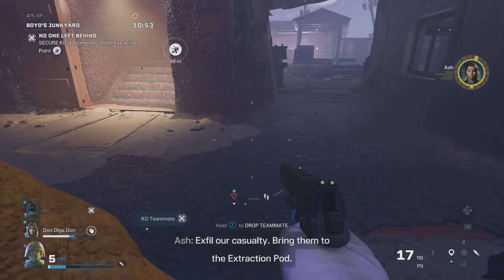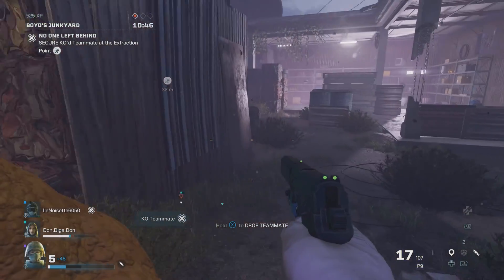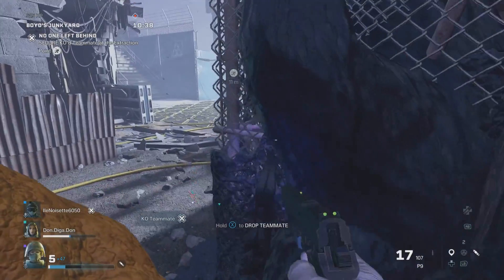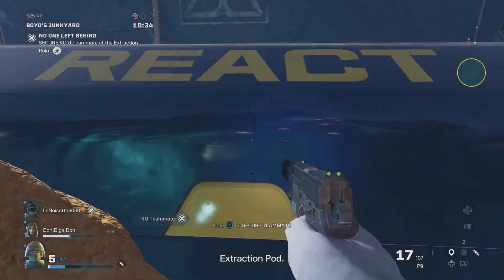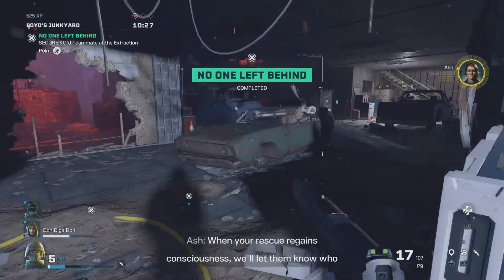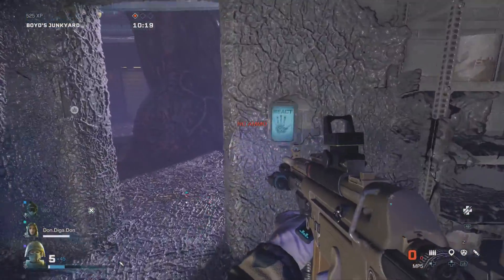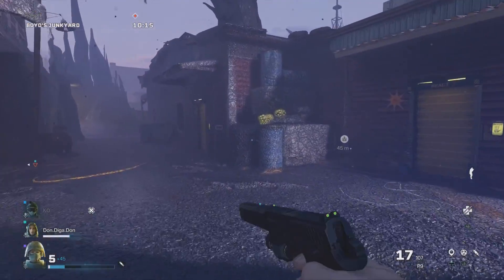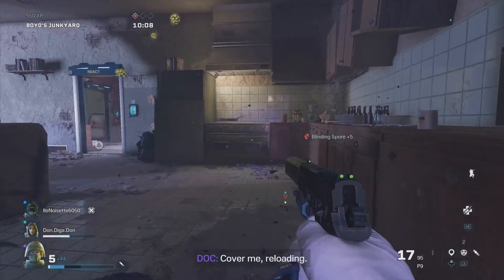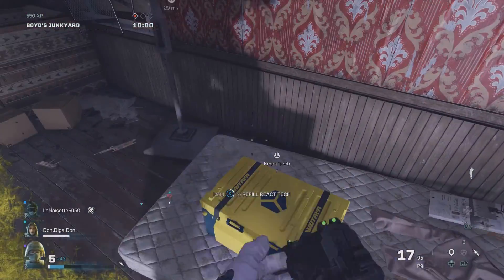Excellent casualty — bring them to the extraction pod. Right, I'm getting out of here with this person. I'm trying to run right now. Hang on, just stay alive. Get this person out and then hopefully we can — I don't think we're going to get to the next hot zone. Get our casualty in the extraction pod. When your rescue regains consciousness we'll let them know who brought them home. Yes indeed — we're going to carry on. I need ammo. Oh, that's another smasher. Oh, that's reactive though — take that.